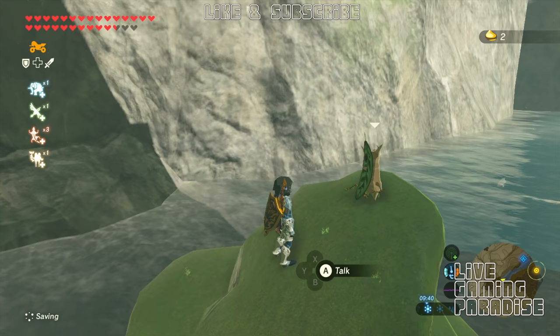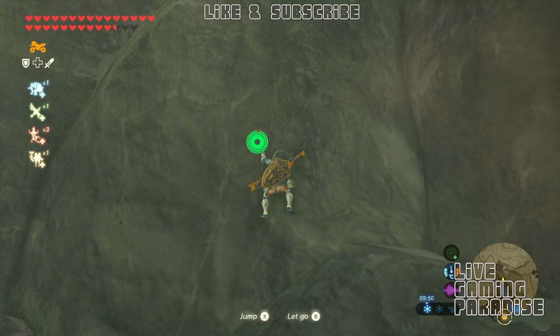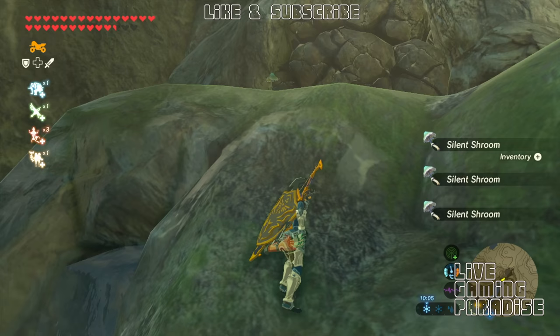Where we need to go is right up there, so go to the right. If you've got Revali's Gale you can just go straight up, but I'm showing people who haven't got it that you can just climb this very easily — you don't need much stamina. So get your bombs out when you reach the top.